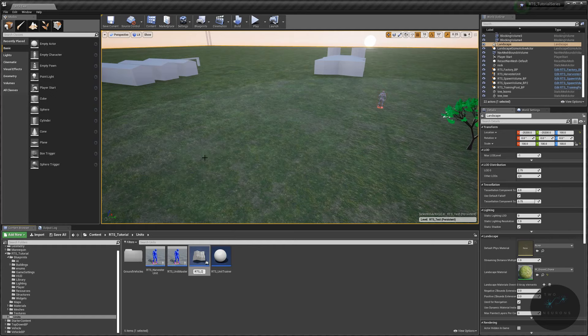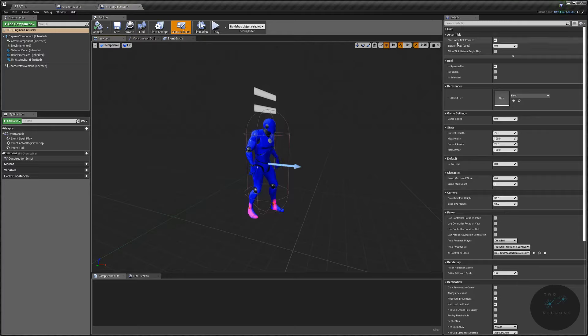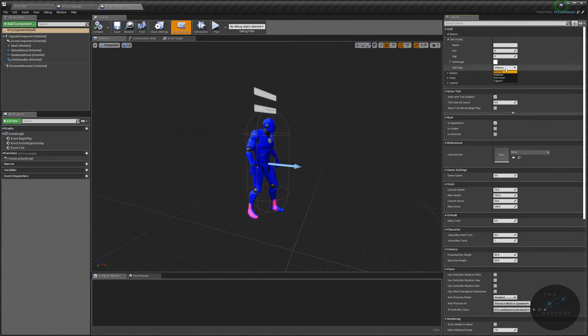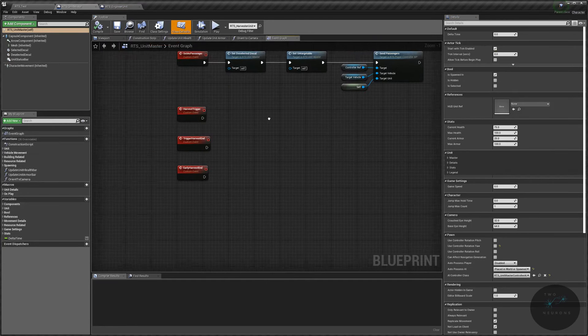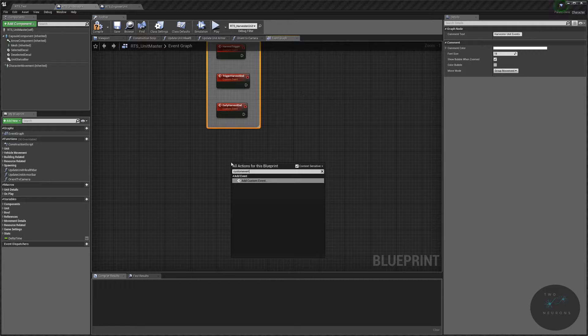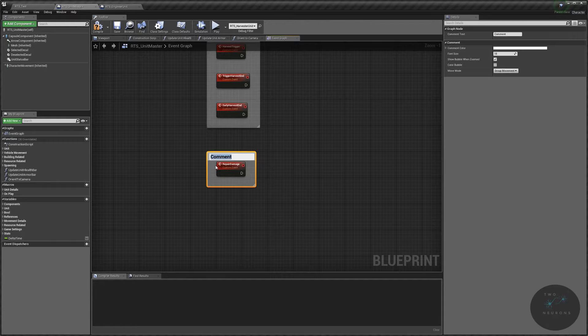Open up your unit master and your engineering unit. In the engineering unit, open the unit tab on the right, go to master, go to unit profile, and change it over to engineer. Compile and save. Go back to your unit master and comment out the harvester unit events section. We're going to do a new custom event called repair damage, and we'll comment that out as our engineer unit events.